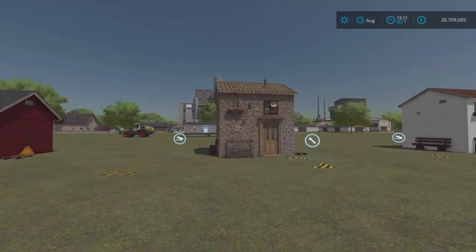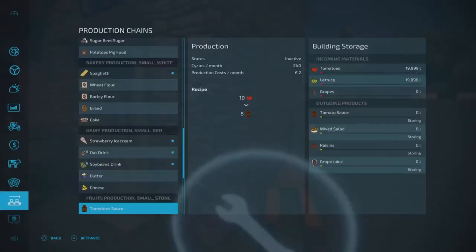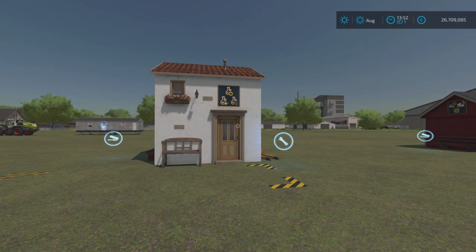Then we're back to the stone building — this one is the fruit production chain. This one will produce tomato sauce, mixed salad, raisins, or grape juice. For tomato sauce you just need tomatoes — ten tomatoes gives eight tomato sauce, 240 cycles per month. For mixed salad you need tomatoes and lettuce — one of each produces two mixed salad, 960 cycles per month. I haven't got a huge amount of tomatoes and lettuce but hopefully it will work. We're going to activate those.